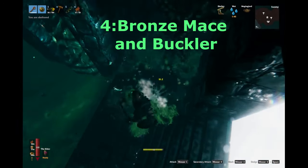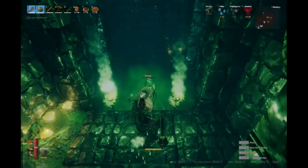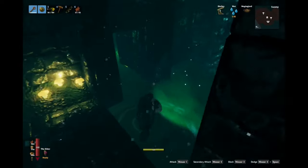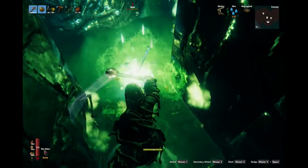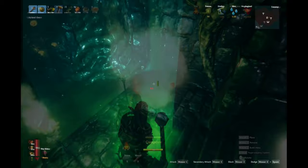You will need your bronze mace and buckler for when you want to smash blobs or the archers up close, or block slashes from sword-wielding Draugrs. Your root armour will not be good against slash damage, so you need the shield. Equip the bronze mace and buckler when you first enter the crypt, as there could be a blob or Draugr waiting inside for you.